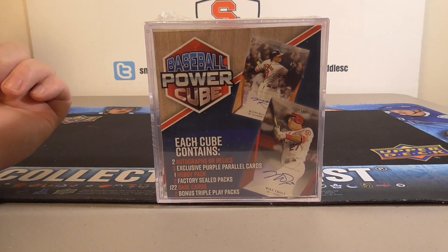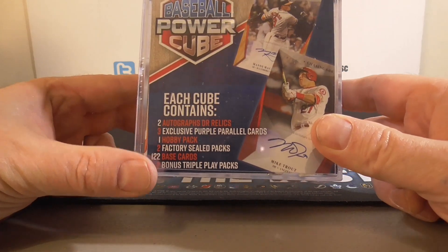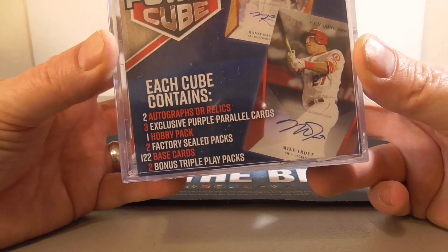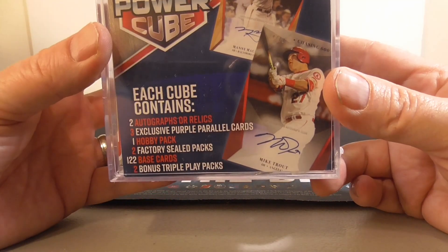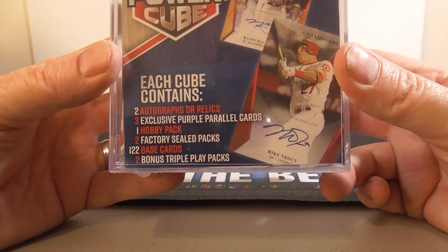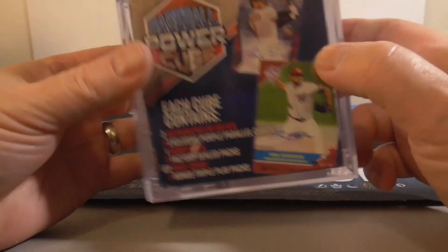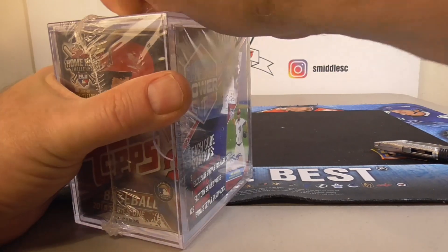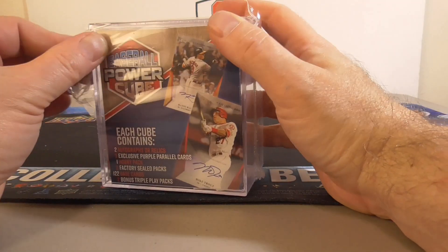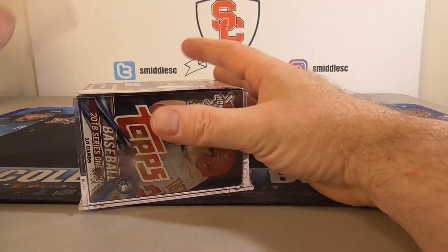Hello everybody, it's Smosey back again with a little baseball retail break. I got one of those baseball power cubes — pretty hard to find. I find these at my local Miles store for 20 bucks, they go pretty fast. You get this nice case, a few packs, some cards, two autographs, relics — usually those aren't too much to write home about — but the big thing is the three exclusive purple parallels. The last one I opened had a nice Vlad Guerrero. I also pulled some nice Topps Chrome pink refractors out of one before, so let's see if we can get one nice purple parallel this time.